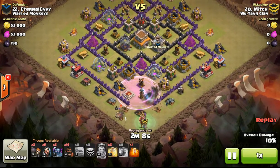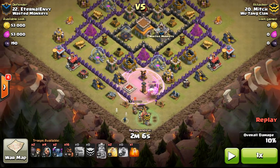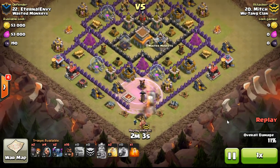He drops a rage spell, and you're probably thinking this is going like garbage right now — he put a rage on top of his golem and didn't activate his king. I want you to know, this update has screwed up people. He probably tried hitting his king ability and couldn't, started tapping everything — tried putting down his CC and nothing was going down. Anyone else having trouble with this new update? Everyone seems to be experiencing this lack of control.